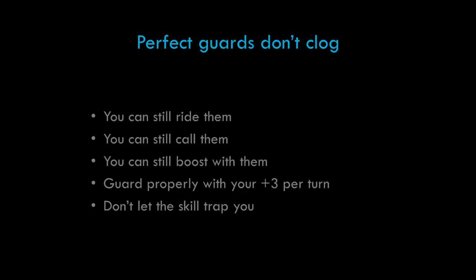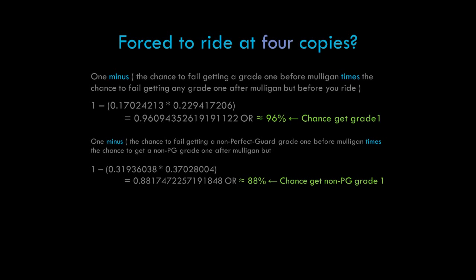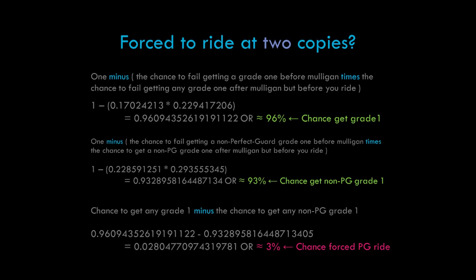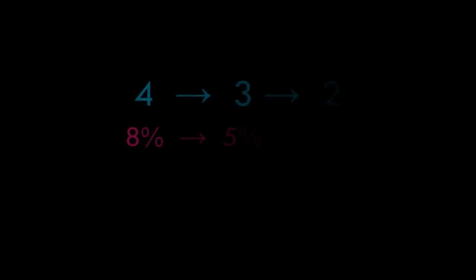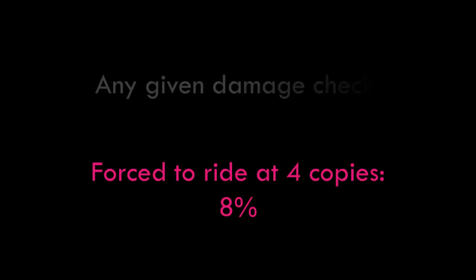These cases aren't actually very common, assuming you run four copies. The probability that you're forced to ride a Perfect Guard after a maximum of three rides is about 8% with four copies, about 5% with three copies, and only 3% with two copies. The change from four to three is the biggest difference at 3%, and from three to two is only 2% — these changes are statistically insignificant. For reference, the chance to damage check a given card from your deck is about 10% — you're more likely to damage check a Perfect Guard than be forced to ride it.